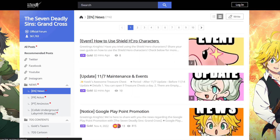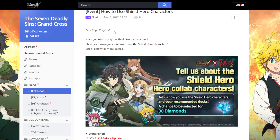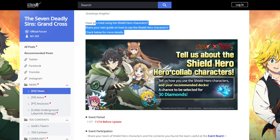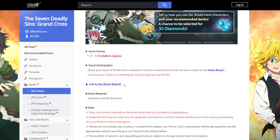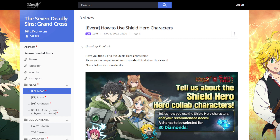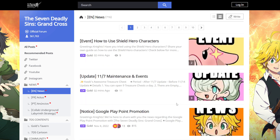There's also a 'How to Use Shield Hero Characters' section on the event board. If you show them how to use the Shield Hero characters on the event board, you can win 30 diamonds, so that's a nice little bonus.